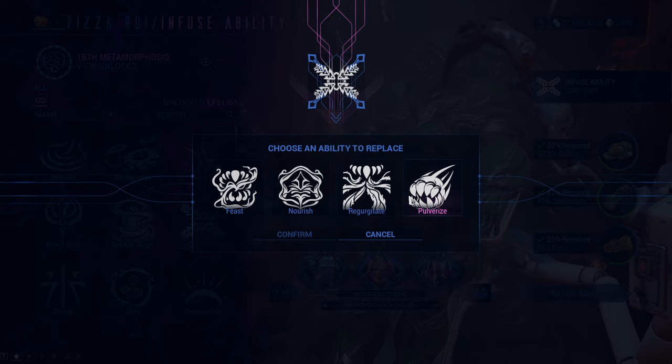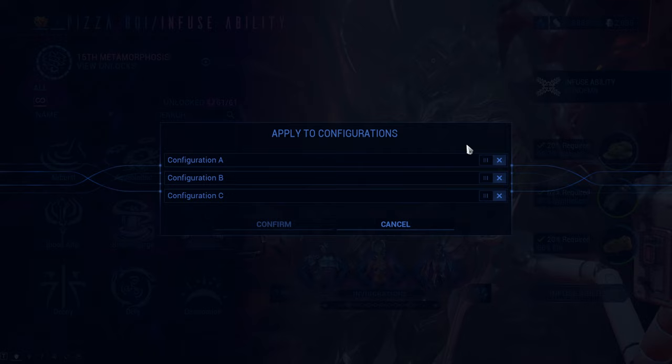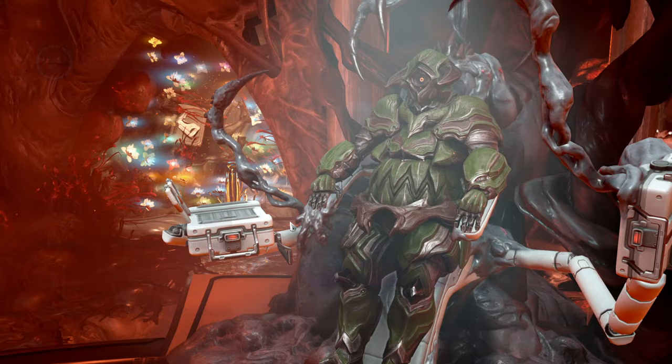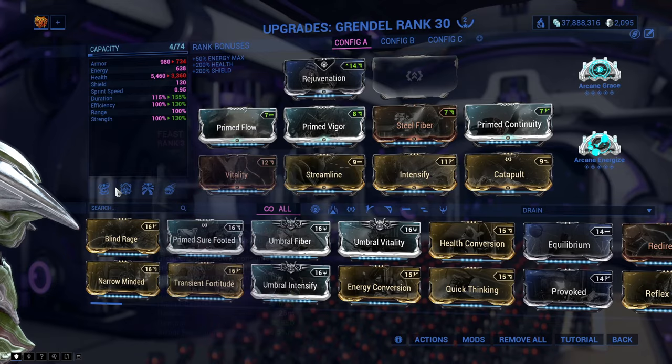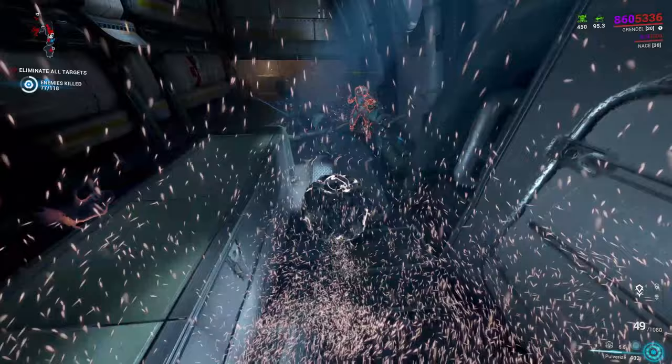This is the hardest part: you need to choose one ability that will be removed and replaced by the ability you are infusing. Once you are done you will get another option of choosing which configuration you want this ability to be on. I recommend choosing only one, maybe two of the configurations, just because you might not like the ability you infuse. For example, I'll infuse the Condemn ability into the C configuration. I still have the normal Grendel abilities on A and B, but Condemn is on C. In a mission with the C configuration I can use Condemn and run down enemies in a ball even easier.